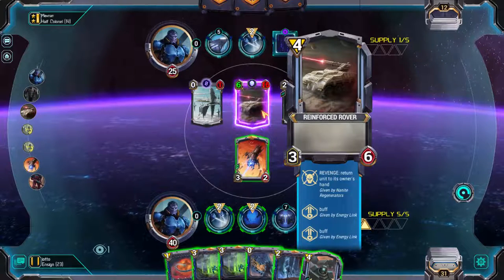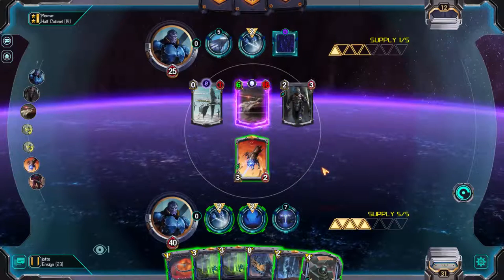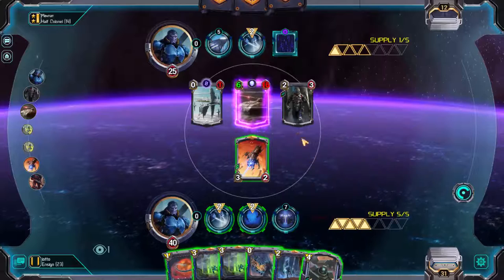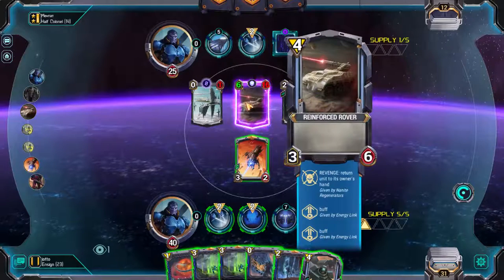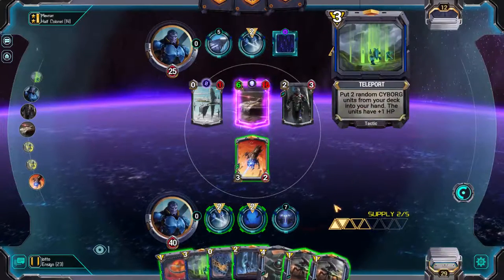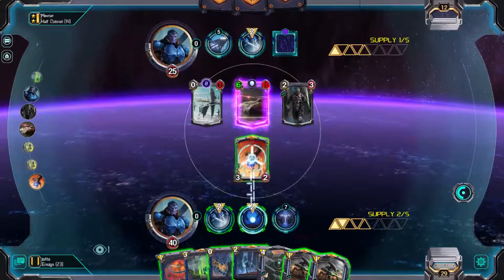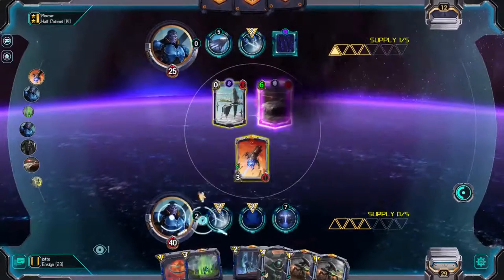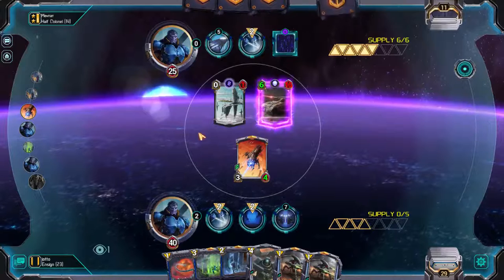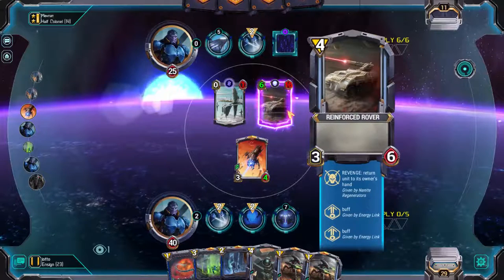There's now a 6-16 tank on the other side, which is going to be a problem. The Rapid Strike team will let me kill some things, but I need to draw into a way of dealing with this. I'll play Teleport to get two random cyborgs from my deck and thin my deck out so I can draw some removal. That also gives the cyborgs plus one HP. Using Deep Weave for a free kill, then Emergency Repairs to restore to full — this forces him to use the tank to kill it, and since I'm at 40 life I have time to draw into removal.